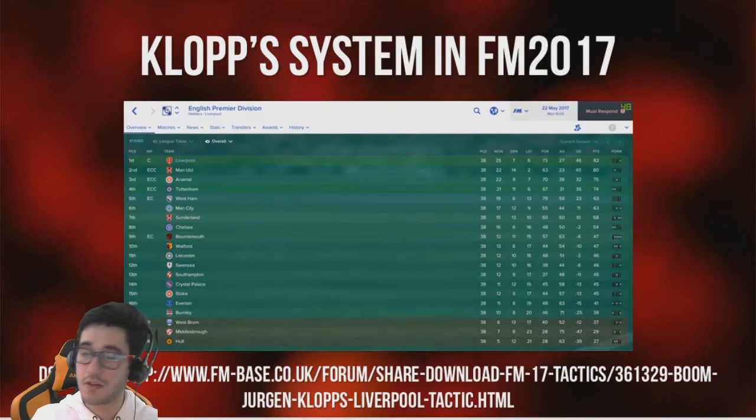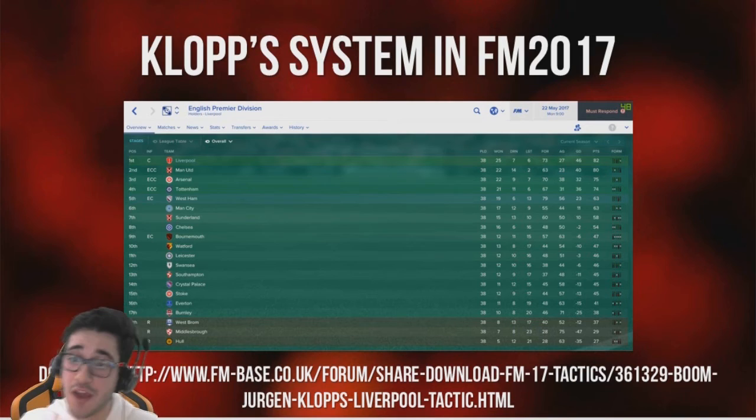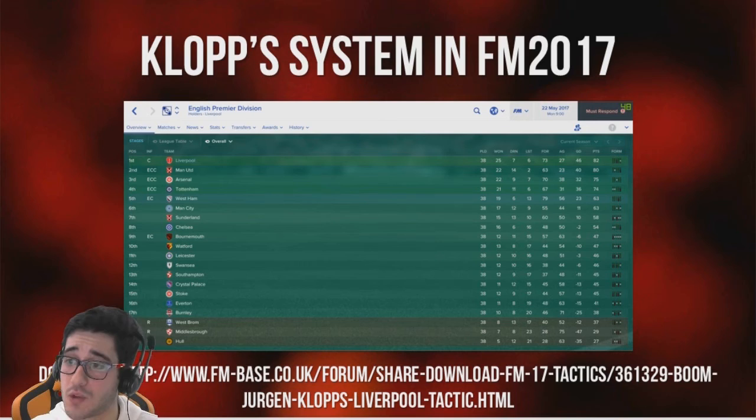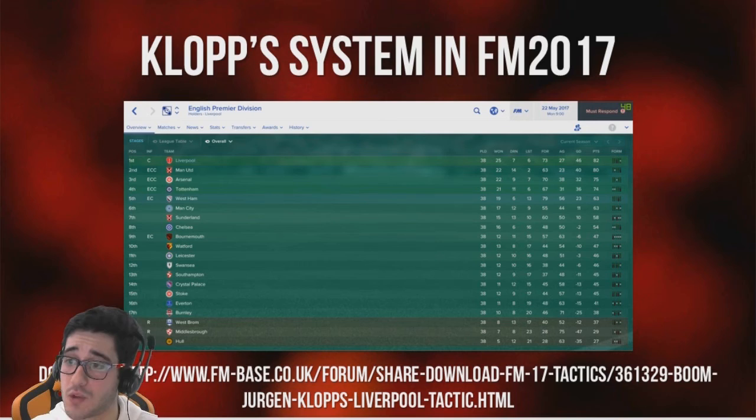We've tried to cover how Jürgen Klopp's Liverpool play on a very high level — there's a link in the description to a thread where you can download the tactic and view more details. I managed to win the Premier League in my first season with Liverpool, which was great. We scored 73 goals that season and only conceded 27, playing some absolutely phenomenal football. The best game of the season was probably when we beat Arsenal 6-1.